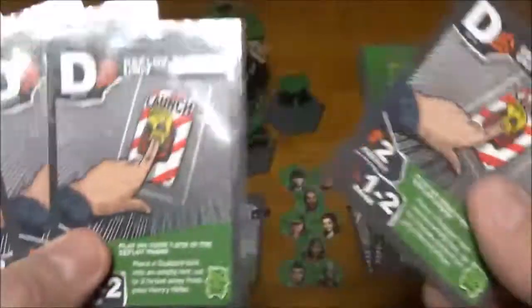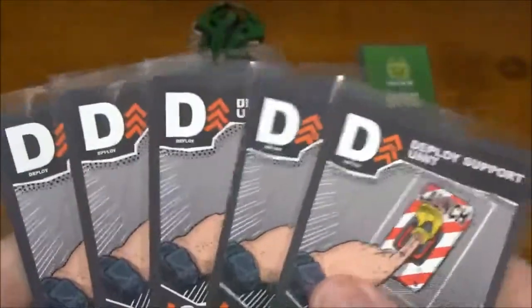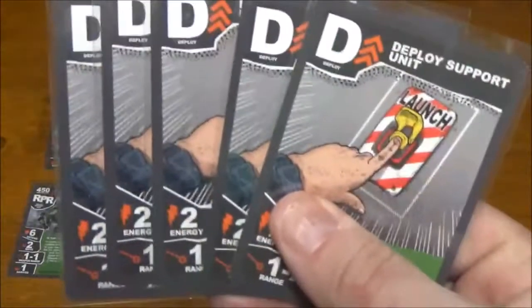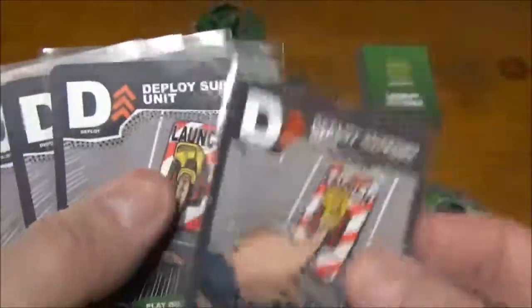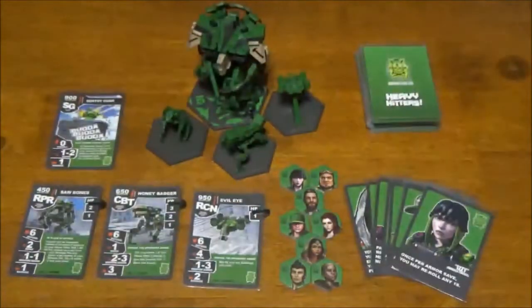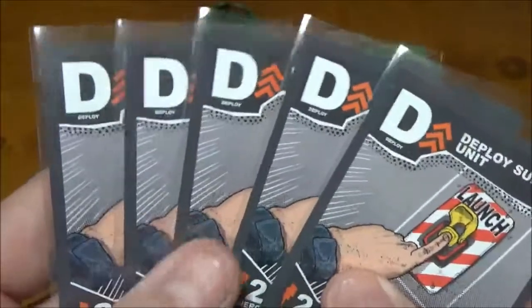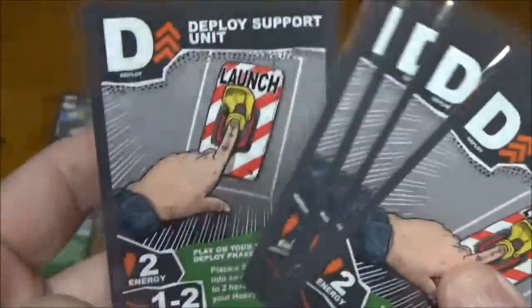Next, deploy cards — these let you deploy support units for a cost of two energy instead of the normal four. You can still deploy without these cards, which gives you options for more reaction cards, but taking these lowers the energy cost so you can conserve energy for movement or firing weapons. I've actually held on to these and spent the full four energy, since on the first turn you likely won't be firing many weapons anyway — all that extra energy goes to waste. It really depends on your play style.